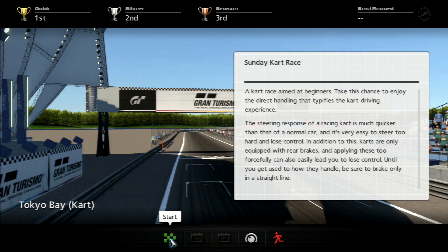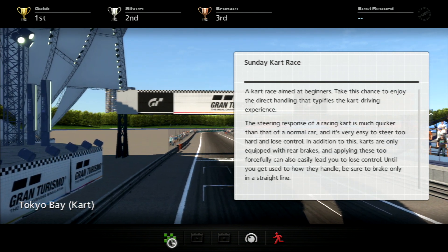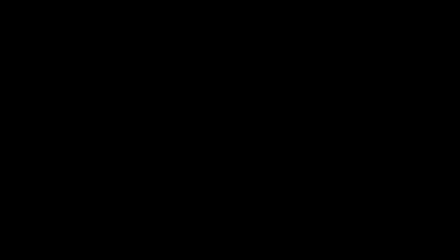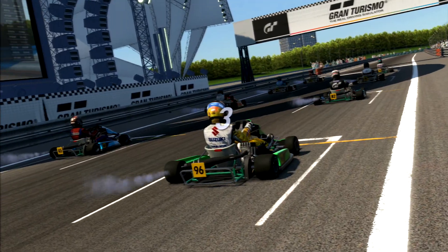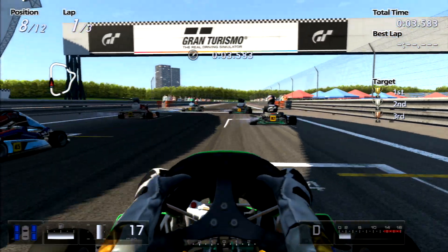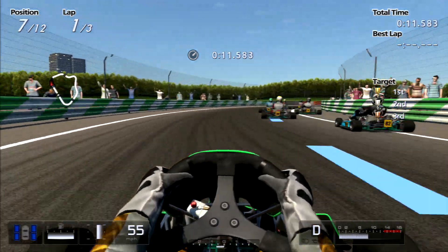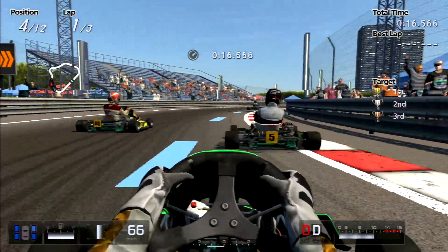The first race is at the Tokyo Bay kart track, which is a very simple track. These tracks are not randomly generated but they are generated with the course maker — in this case using the Tokyo backdrop, which is interesting. As you can see from the Gran Turismo karting experience, you drive a go-kart, which is quite different to driving a regular conventional racing car. For one, this has an automatic gearbox — or rather, a singular gear.